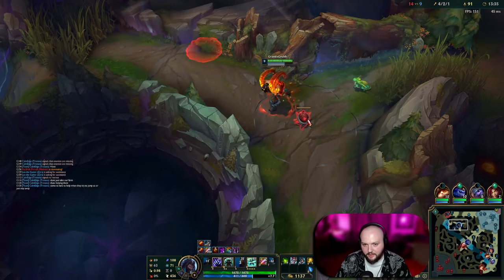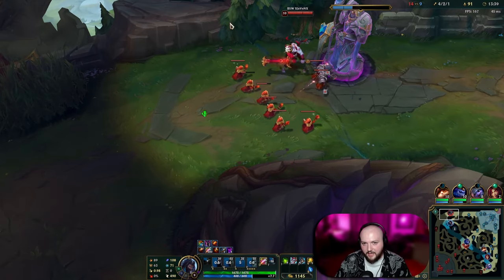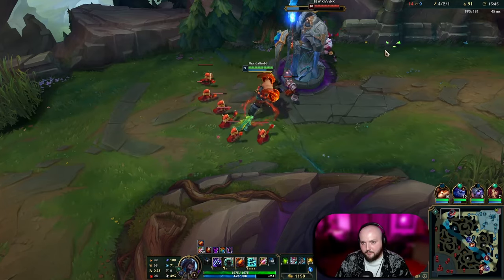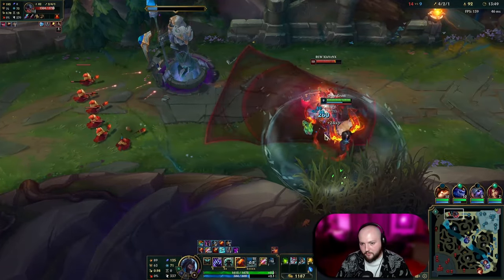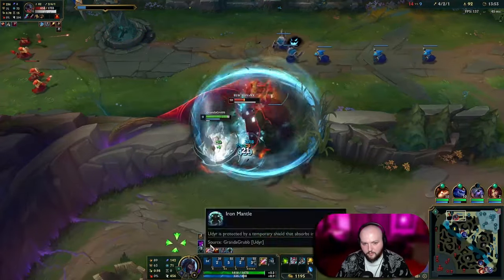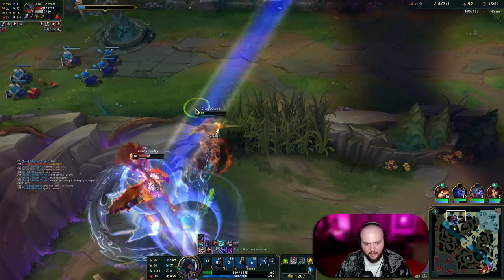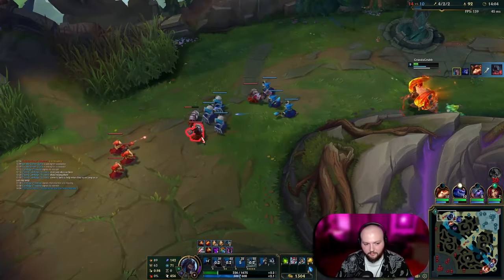I'll go top lane. I don't know if I can kill this top laner, but I can definitely stop him from pushing this tower. My top laner is down here — I know exactly where he is — so I'll just go ahead and pop this. I actually can't beat him — that's crazy.